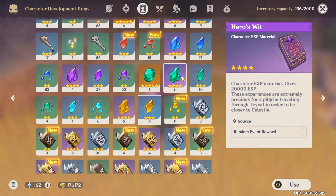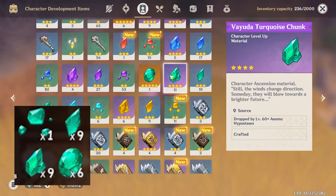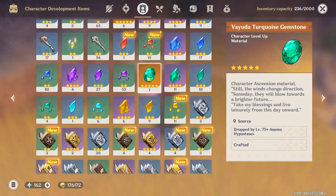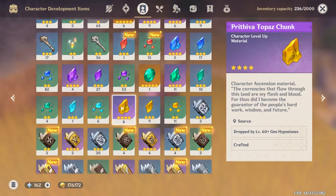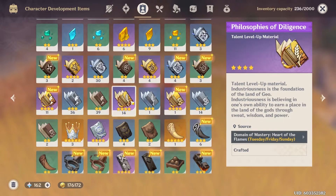You'll still need the Geo Hypostasis gemstones — the chunks and all that — to ascend Xiao. We'll have to farm the new world boss, the Primo Geo Vishap. You're gonna need 46 Juvenile Jade, about nine of the two-star gems, nine of the four-stars, and six of the five-stars. I'll farm those straight up so Xiao's ready, and whatever else the new boss drops is a bonus for my inventory.